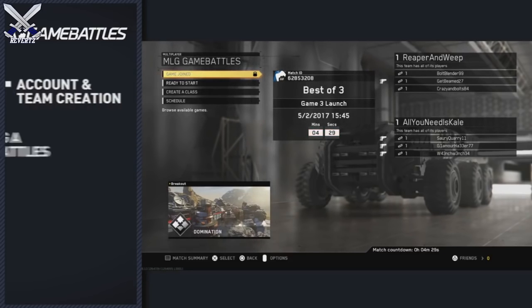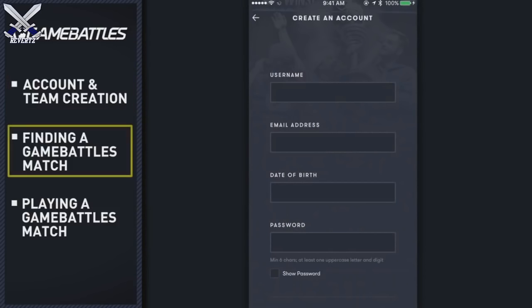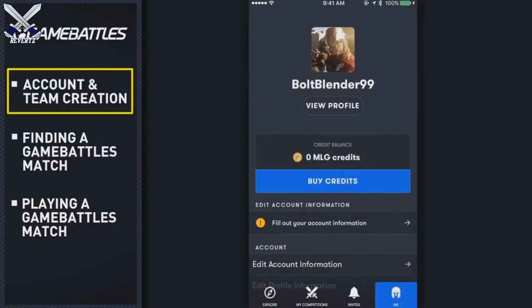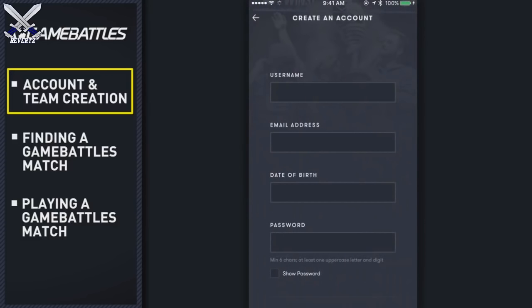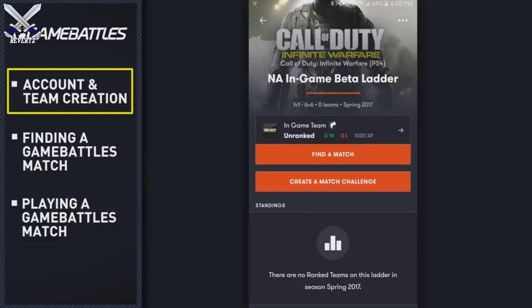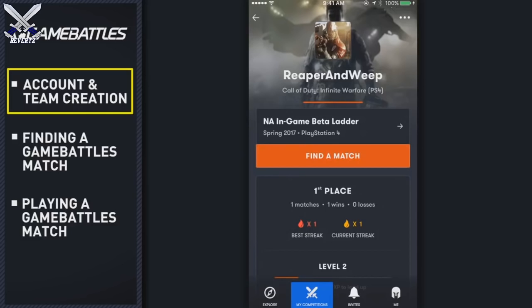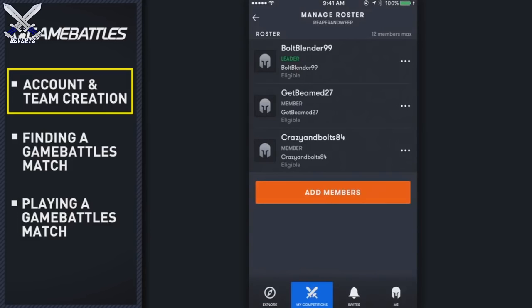In this tutorial we'll walk you through how to use the Game Battles feature in a few quick steps: Account and Team Creation, Finding a Game Battles Match, and Playing a Game Battles Match. To create your account, download the Game Battles app on your smart device and tap Sign Up. Once you've created your account, go to the Linked Accounts page under the Me tab and link your PSN. Now use the Game Battles app to navigate to the in-game beta ladder on Infinite Warfare.